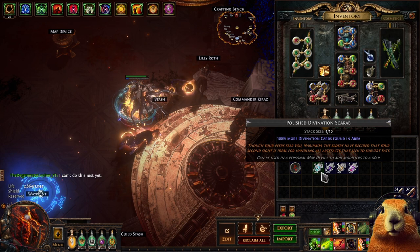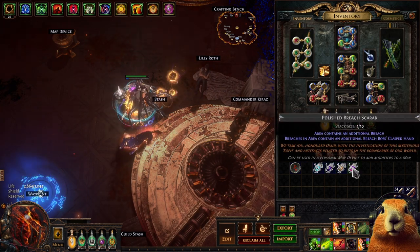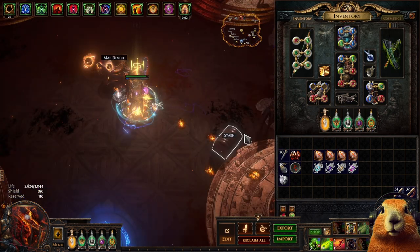For scarabs I took polished divination, legion, ambush and breach. On the map device I used ambush and blue influence.